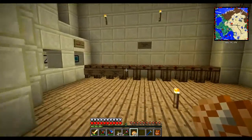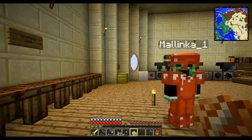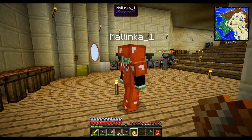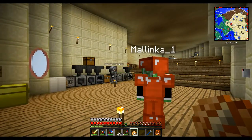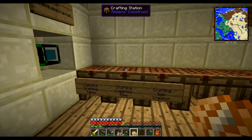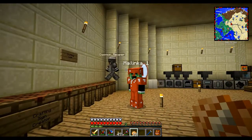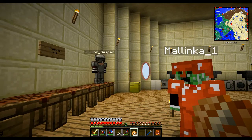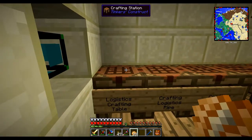Anyway, this episode we're going to set up some auto-crafting solution with logistic pipes — at least me and Malinka are. Daemon is going to be pottering around tidying up some of the mess that we made last episode. So there's three or four things that we're making in this episode, and I think the first one we'll make is our crafting solution. We'll save that other thing for last.